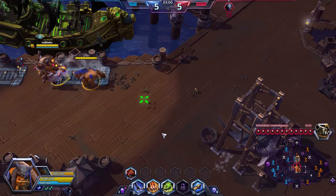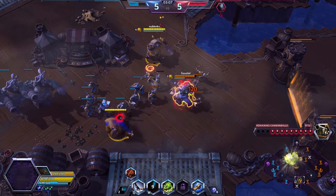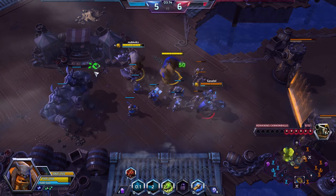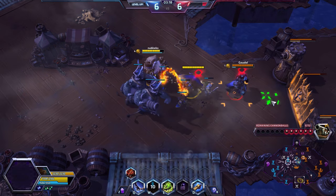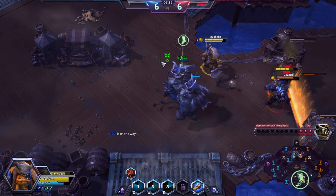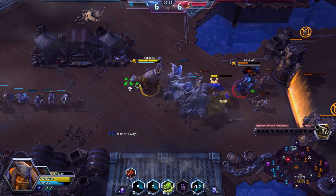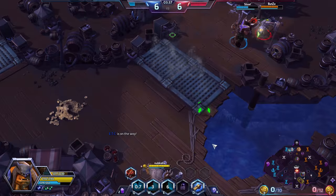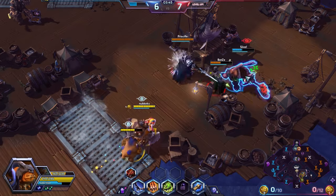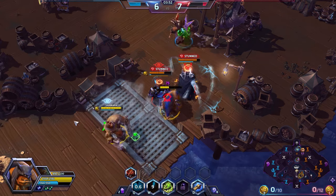I thought it'd be nice to try to survive the Chromie and Zeratul pick potential — the enemy team has gone for a very pick-heavy composition. Unfortunately we missed our stun on Thrall. We're backing off as Misha solos him a little bit, not letting her take unnecessary tower shots, conserving our mana. We're helping this Siege Camp push in, with Misha tanking these Terrors. Misha stuns both of them — good girl, Misha.